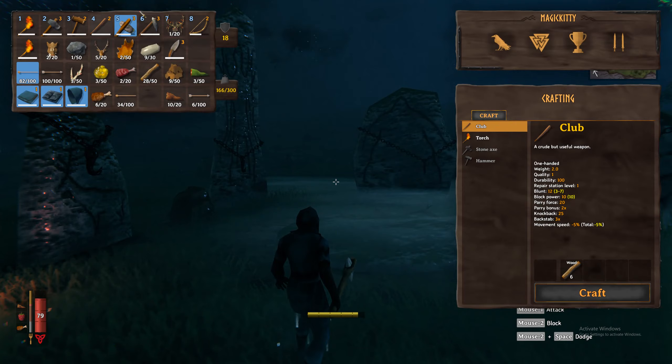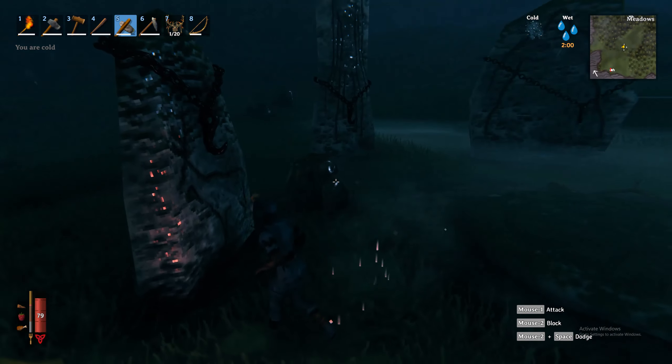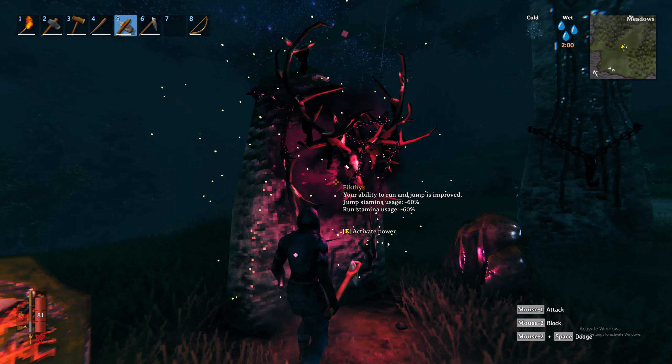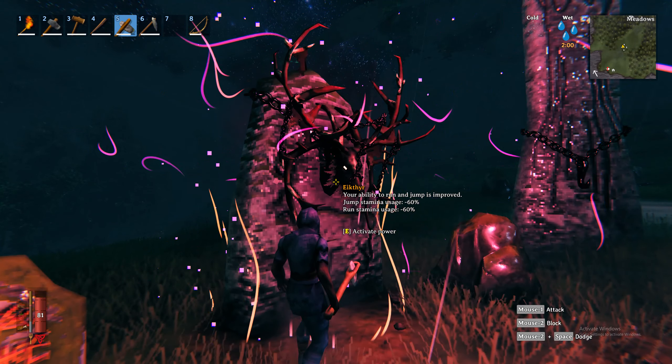What we want to do is make sure that trophy is in our inventory, and we're going to go up to the stone here with the deer image and click "Attach Hook."